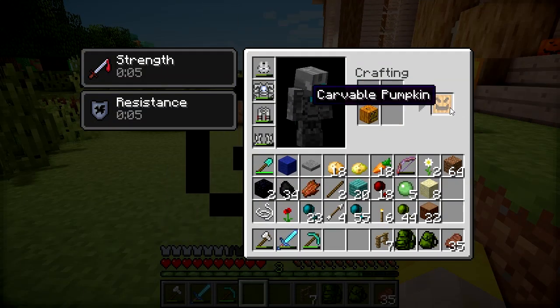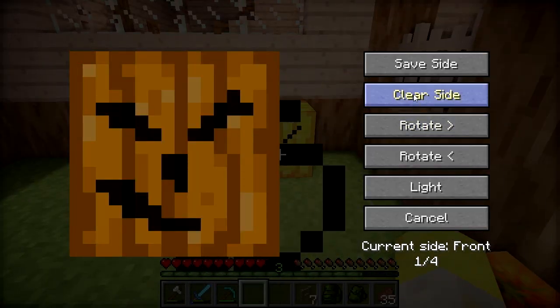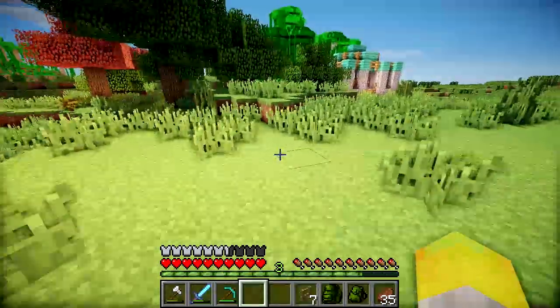We'll have to go on a hunt for some cobwebs — I'm not really sure where you can find them. Let's just take some more of these pumpkins and just place them around for decoration. We'll carve another one for ourselves, place it just under here. That does not look as evil as I was hoping. That kind of looks kawaii — kind of looks quite happy, that pumpkin, doesn't it?